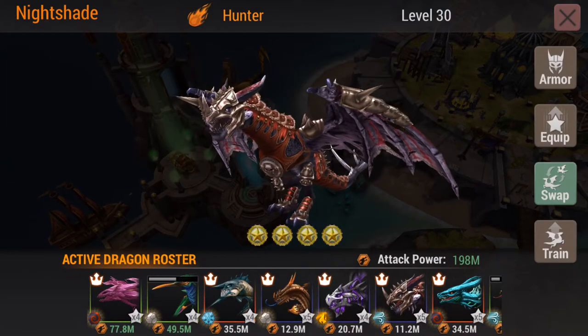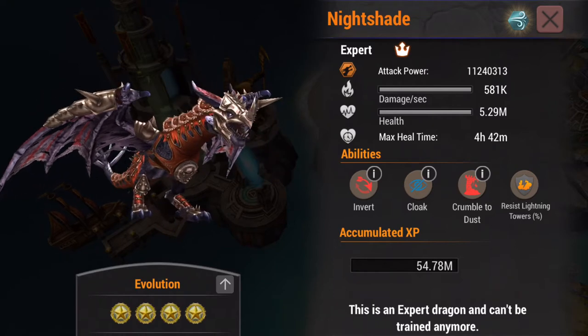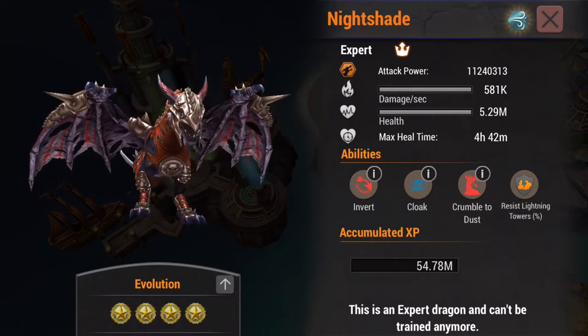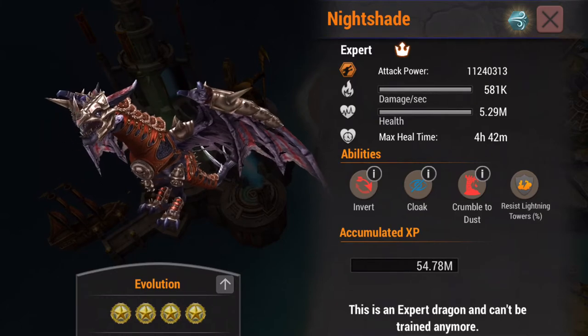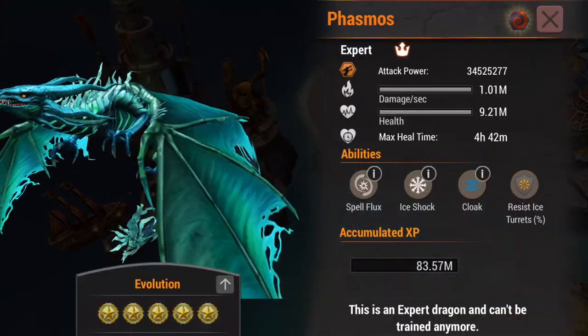Pulled out my Nightshade — you guys all know how much I adore Nightshade. If you don't already know about Nightshade spells, you've got to go back and watch a Nightshade video. Invert, Cloak, Crumble to Dust, and Lightning Resist — wonderful.